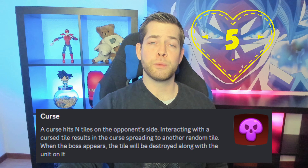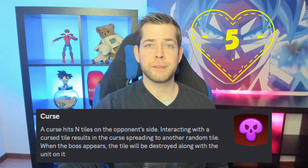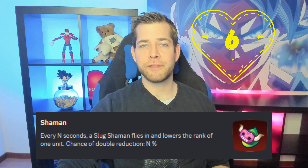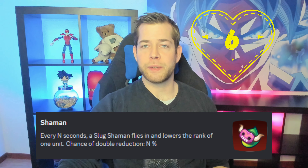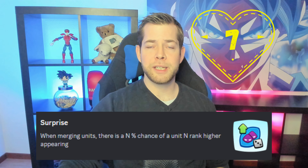Curse — another modifier that just destroys a unit, so if this one hits a tier one unit, just let the tier one unit die and don't merge it out, because it will spread within your board and maybe destroy a higher unit. Shamans — we all know and love the shamans. It's a pretty brain-dead modifier: you just get his board downgraded, and that's basically it.